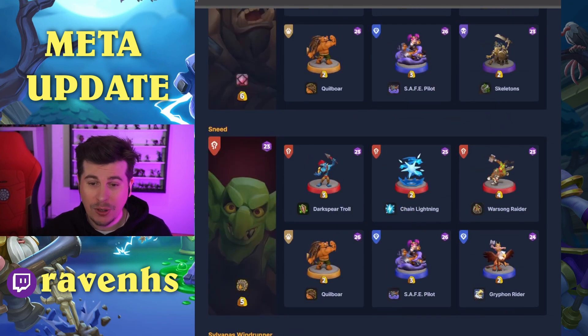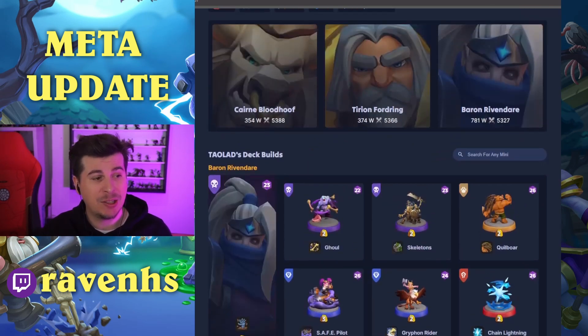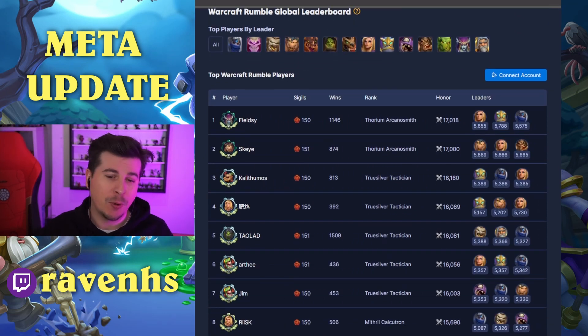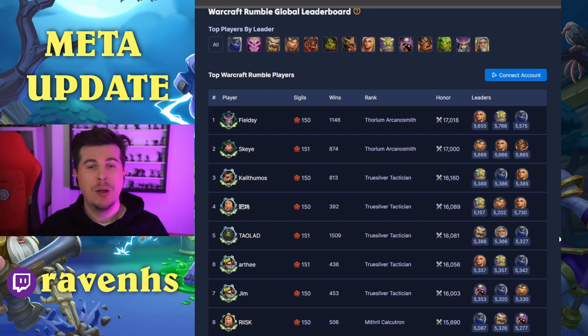Those are the current highest-rated builds for each hero. Looking at the overall leaderboard: Fieldsy currently at number one with Jaina, Maiev, and Baron. Then we see Chalga, Jaina, Rend; Maiev, Baron, Jaina; Maiev, Chalga, Jaina — and so on. The meta is a little bit varied — there's an Uther and Cairn up there as well. Not too bad overall. Let me know what you think of the builds, the meta, the map, the towers, and if any units are standing out. Also let me know if you've got good tips for Onyxia, because I really need to get on and kill that one.